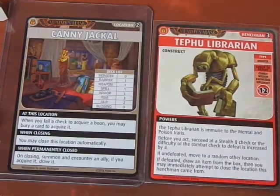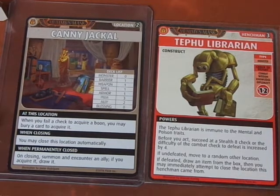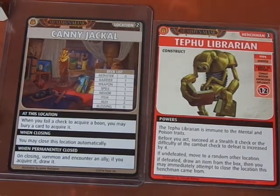We get the scenario's Villain or Henchman. It says: Immune to Mental and Poison. Before you act, succeed at a Stealth 8 check or the difficulty of the Combat check to defeat is increased by 4. So we need to do a Stealth check first. Unfortunately Alhazra's Stealth is just a D4. We could use the Blessing of Ferrazma to bump it up to 2D4, but we need an 8 — that's going to be an auto-fail, so we won't even bother.